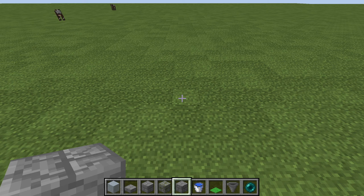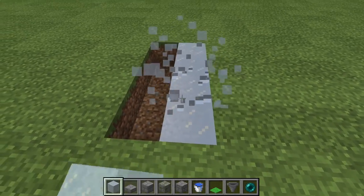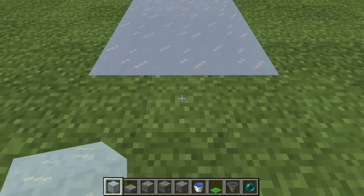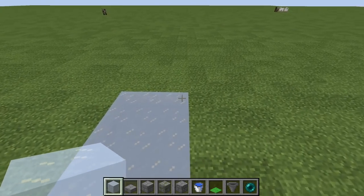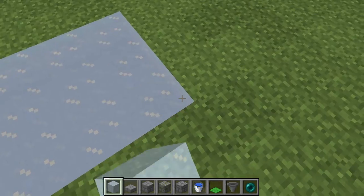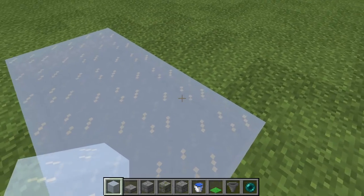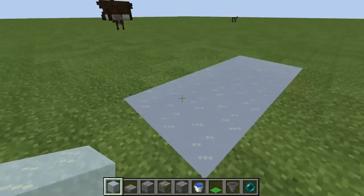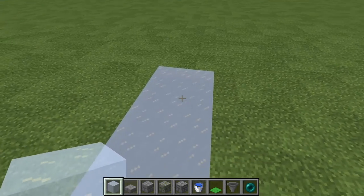The first thing we're going to do is take some ice and establish that the width of the mini golf course is going to be three. The reason I want to go with that is because if we just did two, you would only have two block spaces to work with and that seems relatively too thin. I've done this before on the Useless Gamers B Team server. On that server we actually had quite a large mini golf course, but we're just going to build one hole.